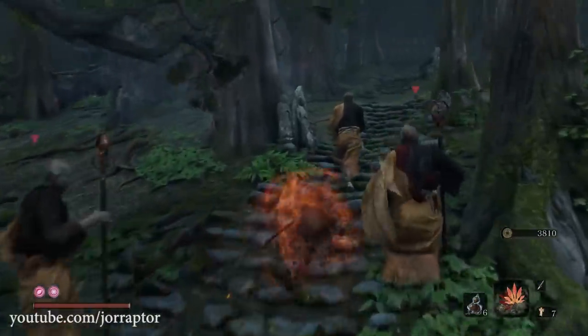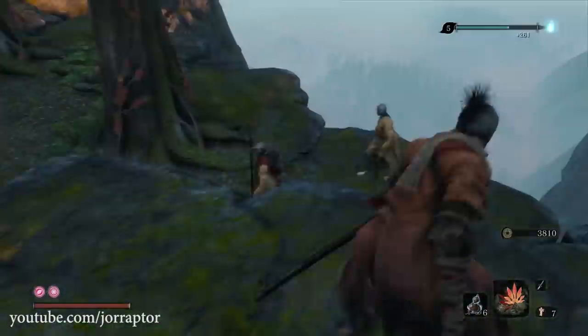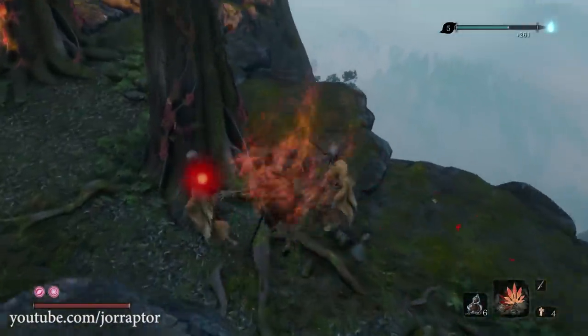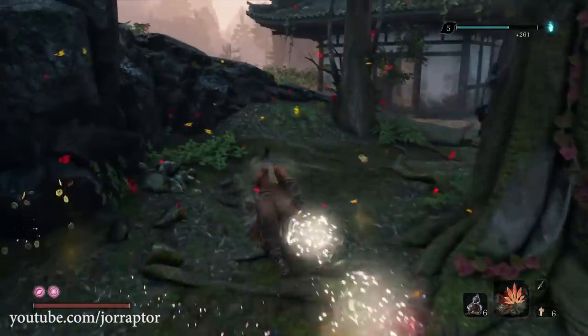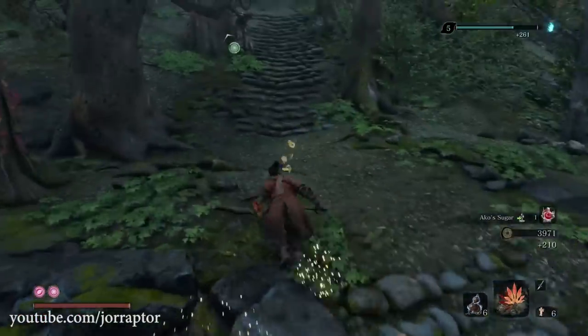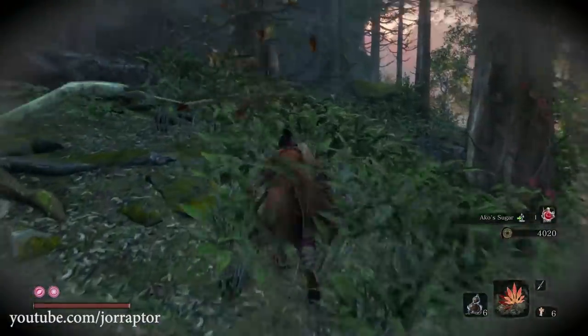Let's take a look at an amazing farm spot in Sekiro Shadows Die Twice that you can already reach relatively early in the game before fighting Genjiro. It will help you get a ton of XP and money in less than 2 minutes per run, plus you get some nice sugar items that will enhance your attack or defense.